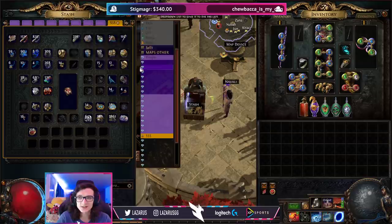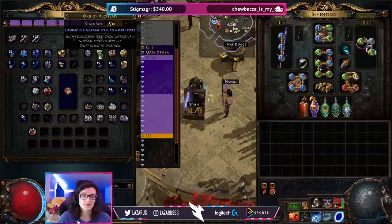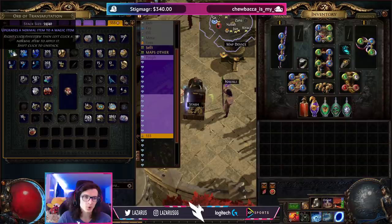I don't see the reason to ever not use an alc on a map. It increases pack size, quantity, quality, etc. The currency you're going to make, the amount of rare and unique items you're going to drop — everything is better when you alc a map. There's no reason to ever transmute a map unless you're playing hardcore and your build is weak. Even T1 maps, I will alc and orb because I want to go up in tiers as fast as possible. If I can't run the mods — reflect or something — I'll just scour and reroll. That's it.